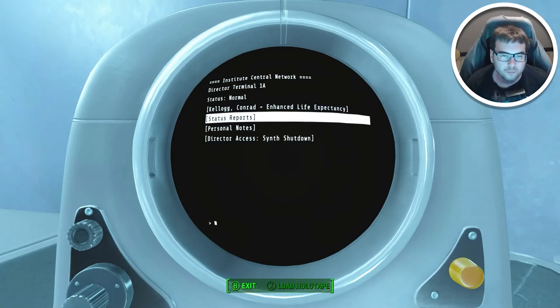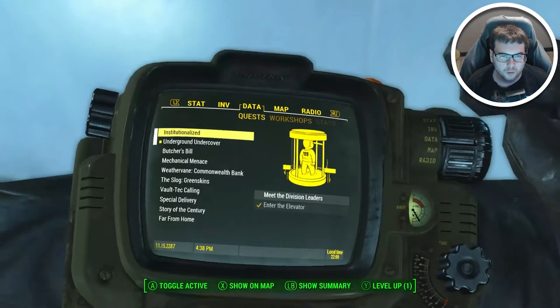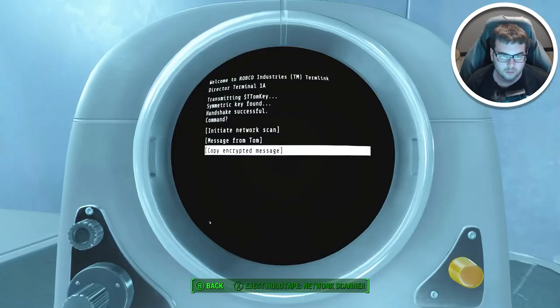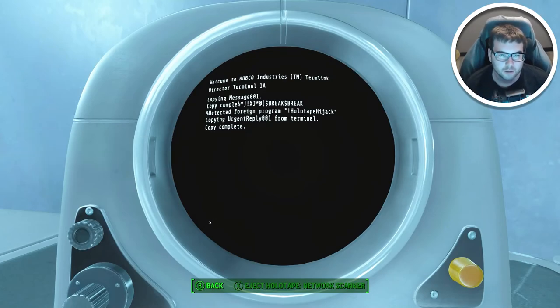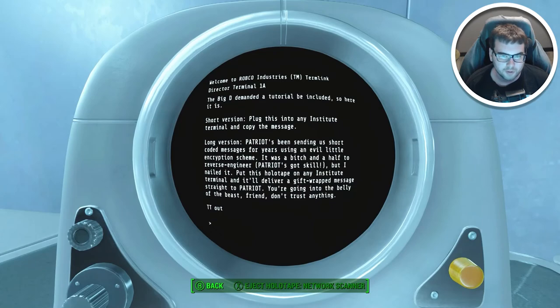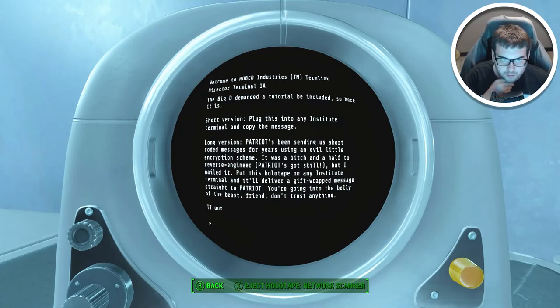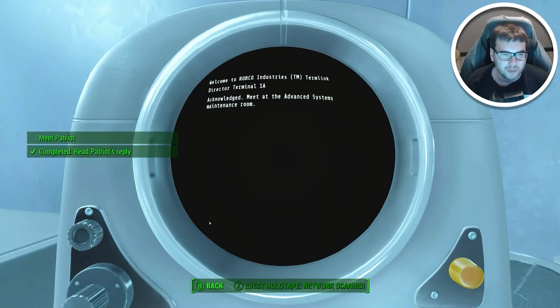How do I load the holotape — upload encrypted message on any Institute terminal. Got it. Read Patriot's reply. Patriot's been sending short-coded messages for years using an encryption scheme — it was a bitch and a half to reverse engineer, but I've nailed it. We deliver a gift-wrapped message straight to Patriot. We're going into the belly of the beast. Read urgent reply — meet Patriot. I'm an idiot.